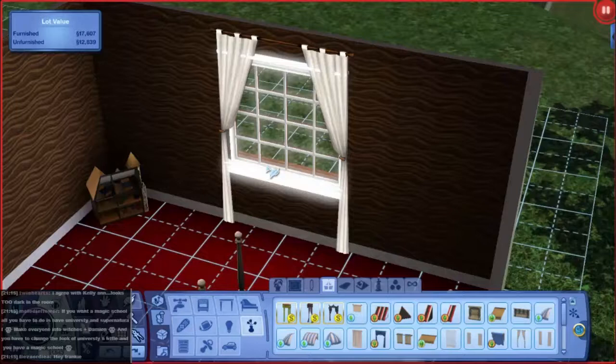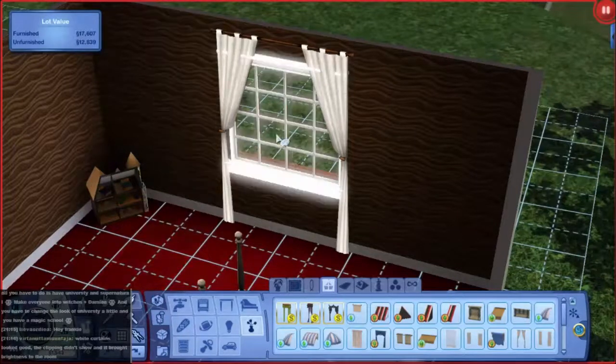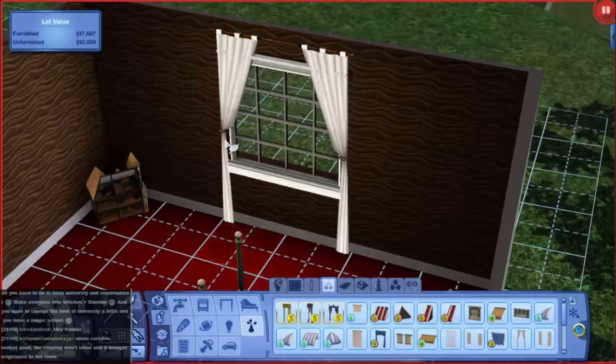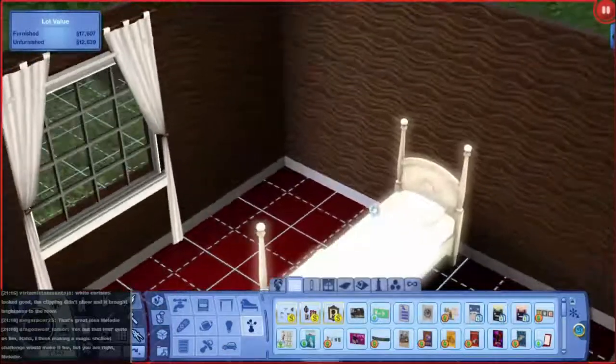Hello Frankie, welcome back from school. You've just missed everyone arguing for about three quarters of an hour on what color to make Tallulah's clothes. I'm going with the white curtains — first of all, they look really good with the brown, and secondly they look quite good with the windows, and thirdly they hide the clipping, which makes them look a little bit less hideous. So I'm going with those, and we're going to stick some stuff on the walls and make this look like a teenager's room.